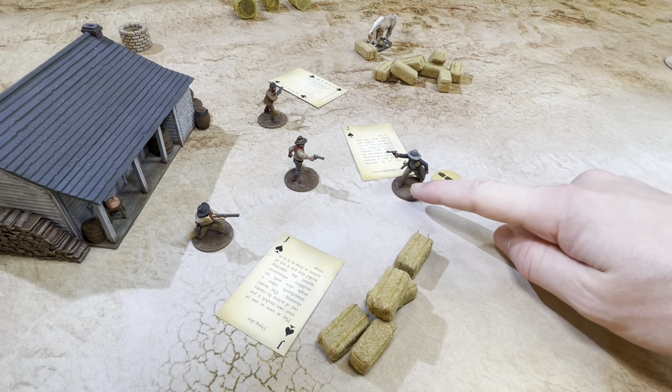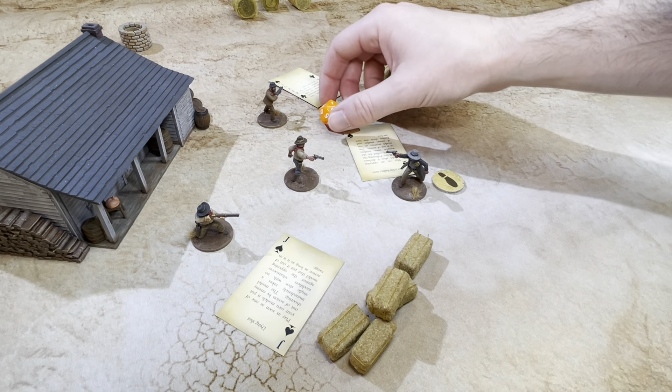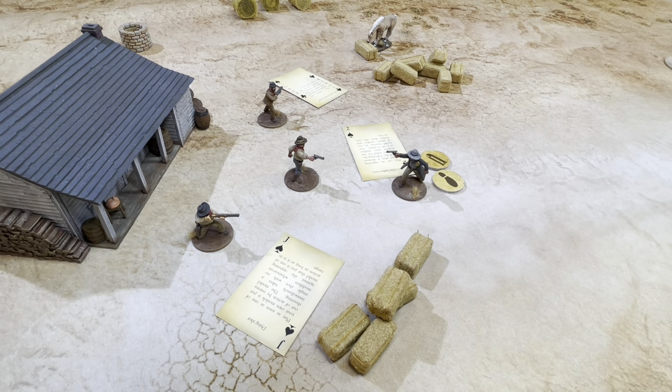He moved up ten inches to get into point-blank range with the pistol. The Marshal is plus two to shoot, and point-blank with a pistol is a further plus two, so his first shot is on a plus four and the second shot is on a plus three. He fires — and he's out of ammo. This is a terrible start.